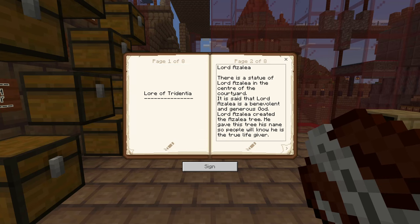Lore of Tridentia. Tridentia is the name of this ancient land, apparently. And we're going to start with Lord Azalea. Lord Azalea is the statue we have as the centrepiece in the courtyard. It is said that Lord Azalea is a benevolent and generous god. Lord Azalea created the azalea tree and the azalea plants — so now we know where the azalea came from. He gave this tree his name so people will know he is the true life giver.